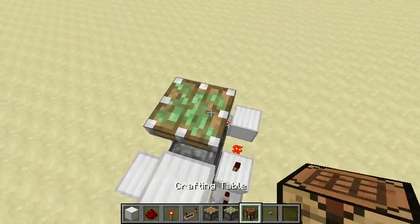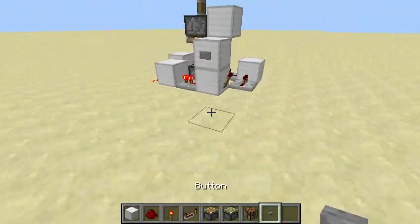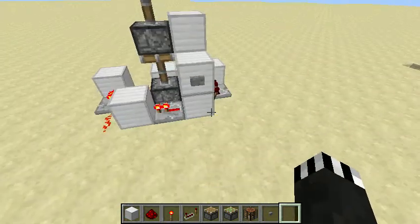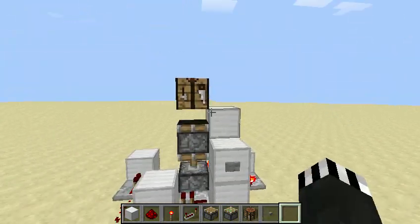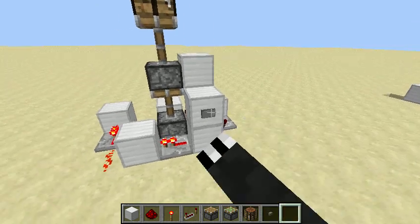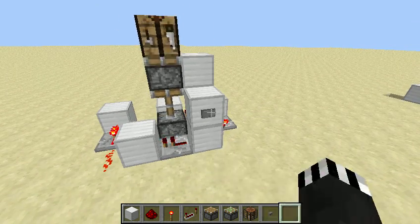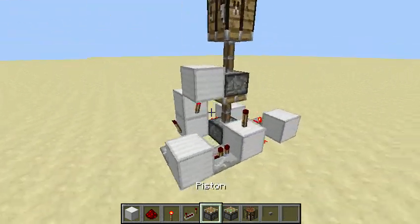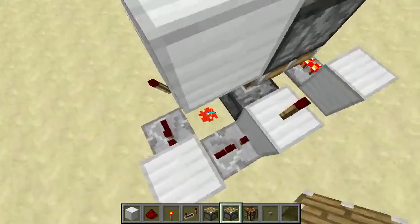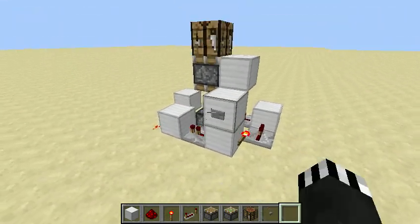Put your crafting table. A furnace will not work because it is a block — like a non-standard block or something. But this will work perfectly. Is there anything wrong here? Nope. Oh, this needs to be set to 'do'. Watch out about that.